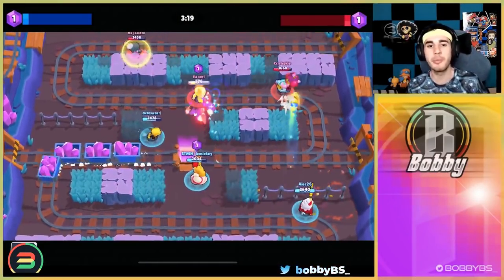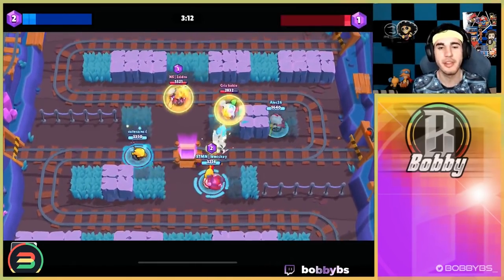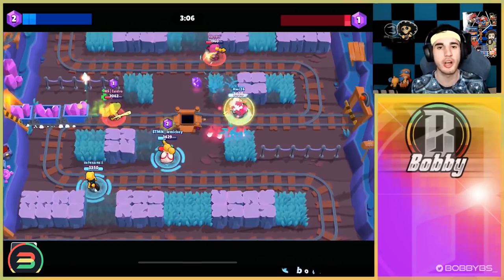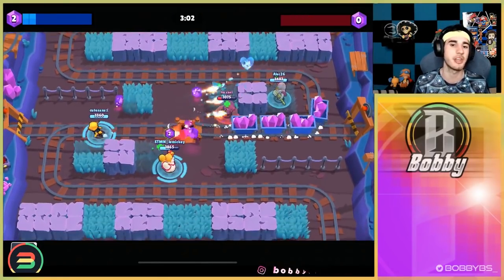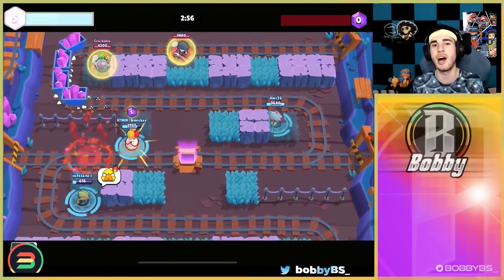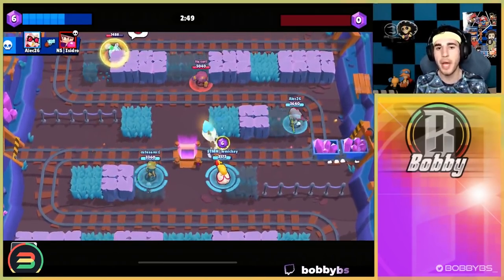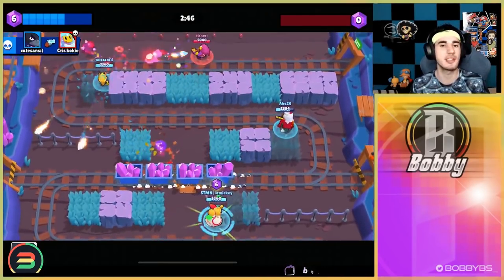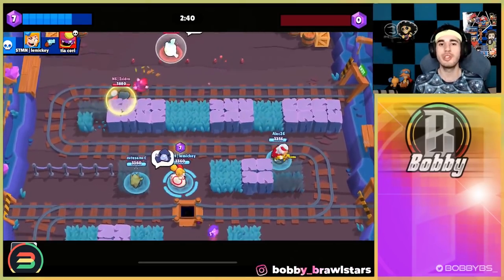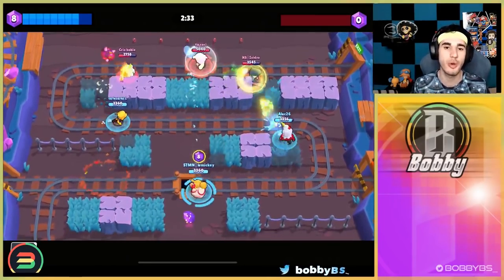Coming in at number three is going to be Crow and snipers. The top three are above and beyond the other two — these are just so much better and you can use them basically anywhere. The synergy is Crow's gadget, the five-second slow gadget, which is just unreal. When you slow a brawler and have a Belle sniping at it, a Brock sniping at it, a Piper sniping at it — it is not one or two seconds, it is five total seconds of just standing there slowed.